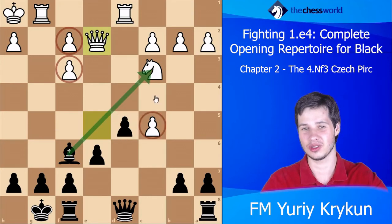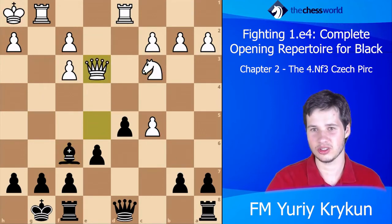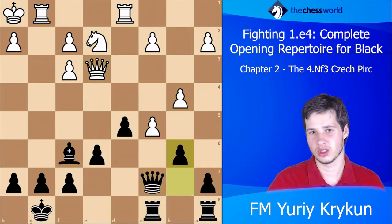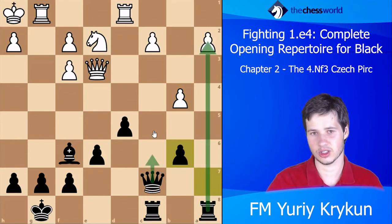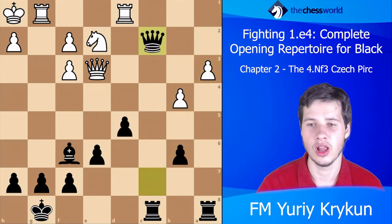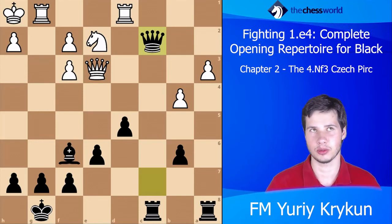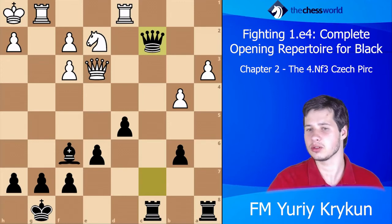White played Qe3 and here Black continued Qc7 — he didn't win the pawn right away, but now all the other pawns are falling apart. After a3, Qc2 was played, and Black simply ended up a pawn up with an overwhelming position and converted.